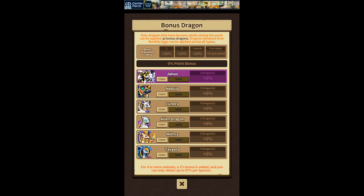Janna is the monthly egg. Assuming when February starts the new monthly egg comes in — I can't remember the name. The new one is Faruna. I'm assuming Faruna is going to be added here. And then the other dragons are Nebula, Lunara, Alien Dragon, Mitra and Tegada.